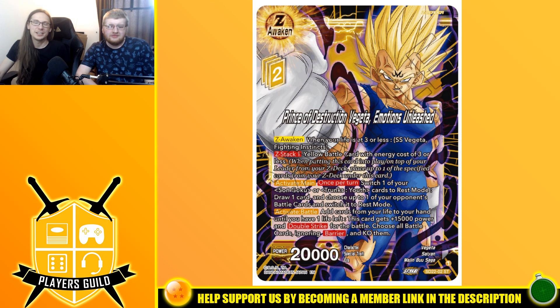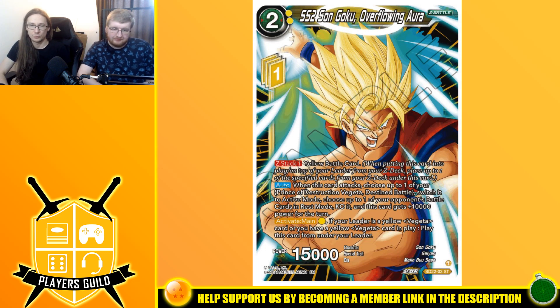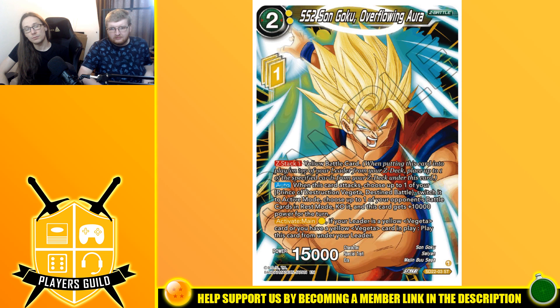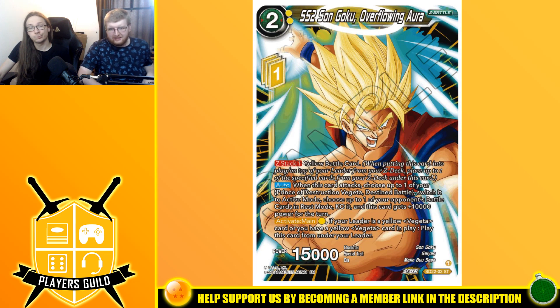It's a shame it doesn't go on any yellow Vegeta, because of course Trunks-Vegeta needed another support. Next up is one of the Gokus — Super Saiyan 2 Son Goku Overflowing Aura, a Z battle card, so you can always awaken on turn two. Z-stack one for any yellow battle card, also one Z-energy, 15,000 power. When this card attacks, choose up to one of your Prince of Destruction Vegeta Destined Battle cards, switch it to active mode, choose up to one of your opponent's battle cards in rest mode and KO it, and this card gets 10,000 power for the turn.